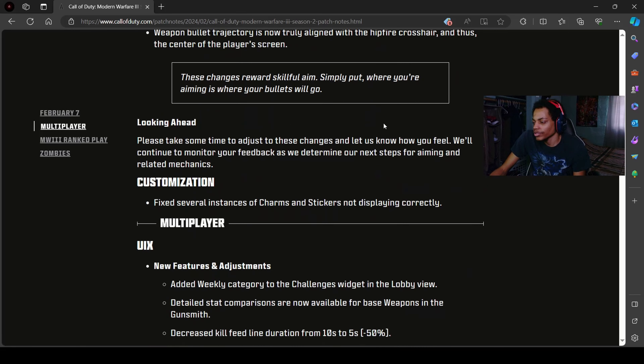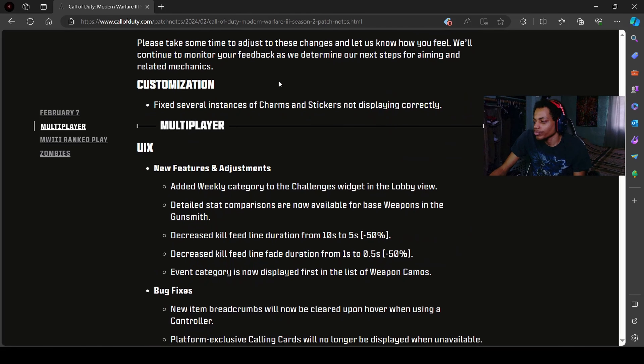Alright, multiplayer section. The one thing they still didn't fix on console is the weapon field of view bug — every time you change the settings back it shows like 400 frames. I hope they fix that on console. PC players never had that problem. It's been happening since the beta, through the full game release, Season 1, Season 1 Reloaded, and now it's still the same in Season 2. Hopefully Sledgehammer fixes it.